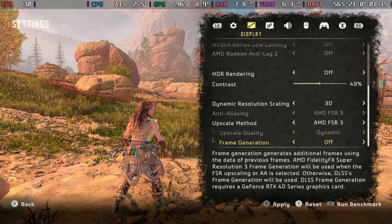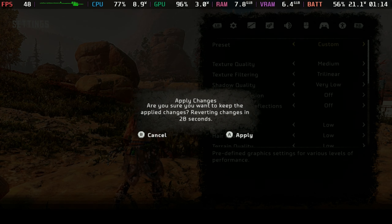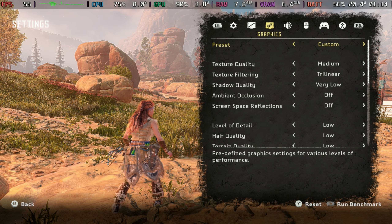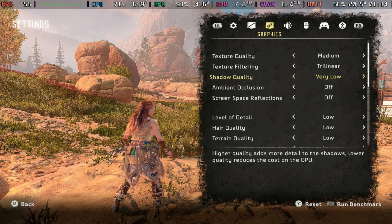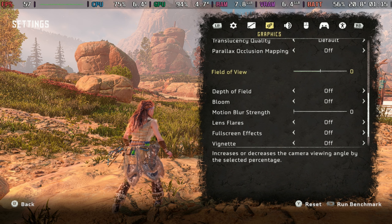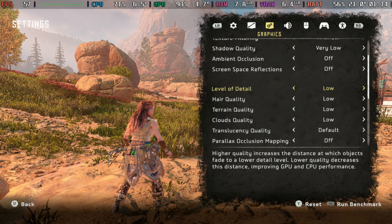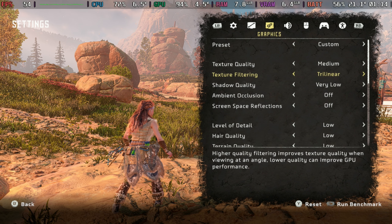After testing a lot of the settings, FSR 3 with dynamic resolution scaling at 30 frames per second is actually where this is best off. Yes, it does have frame generation, but I'm going to turn it on here — it probably works okay in the earlier sections, but really in real-world gameplay with the settings I'm going to recommend, which is a tweaked version of very low, the frame generation has some major problems.